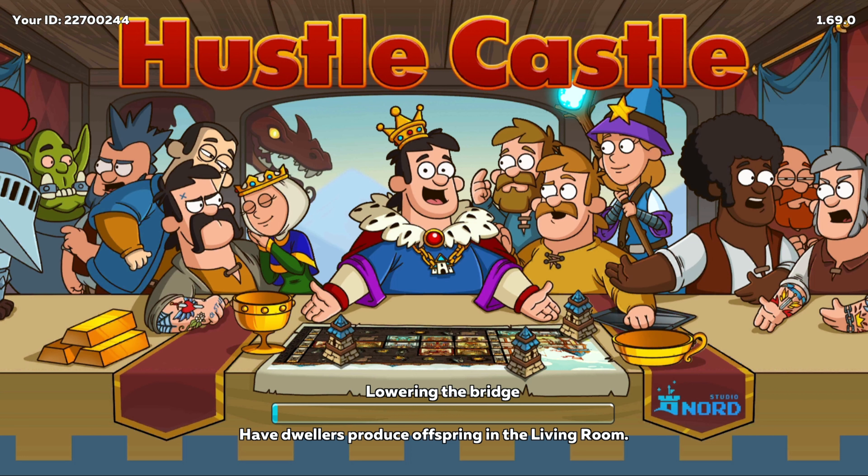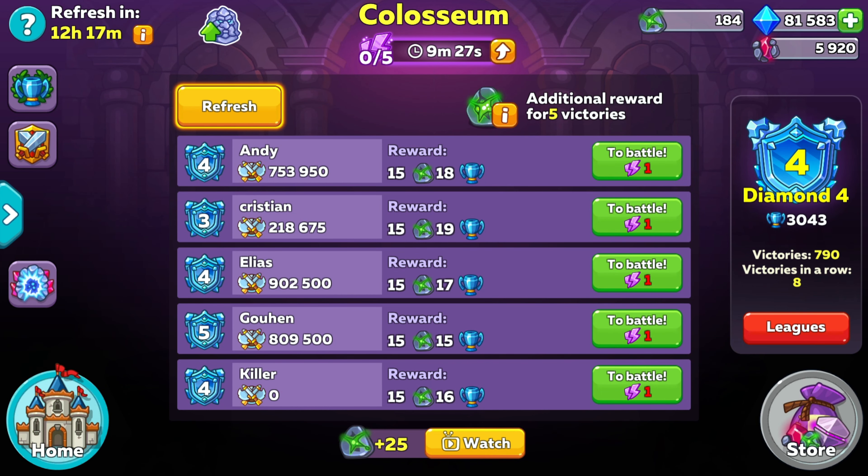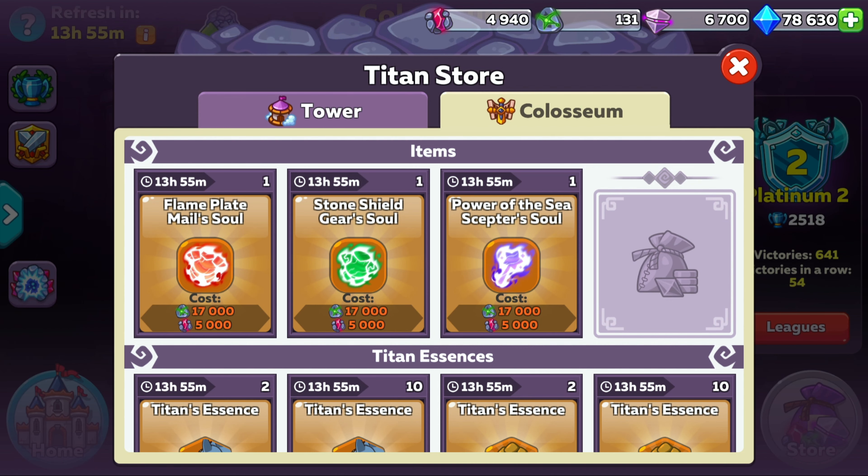Let's talk about the main items that rotate in the store, since this was the main part of the question. From what I've seen, the majority of items from the store are going to be fairly good items, and I would certainly rate them higher than any items you can buy from the arena. Whether they're better than event items does vary, but for the majority of soul items, they'll definitely be worth going for when you get the time.